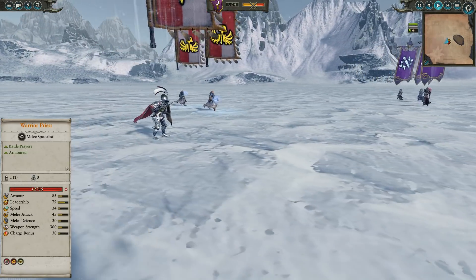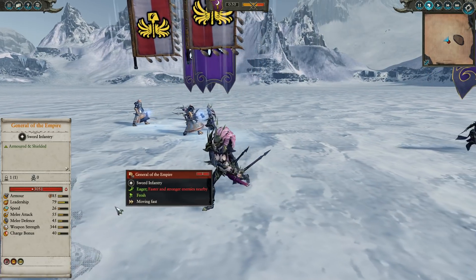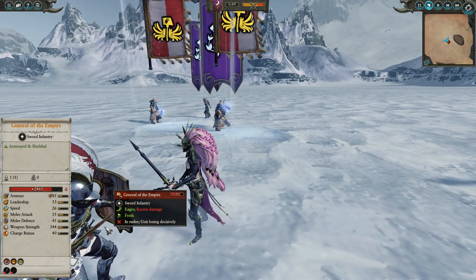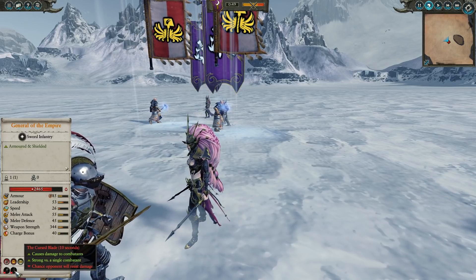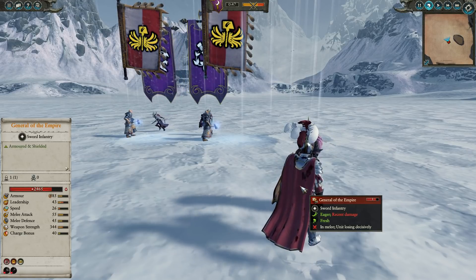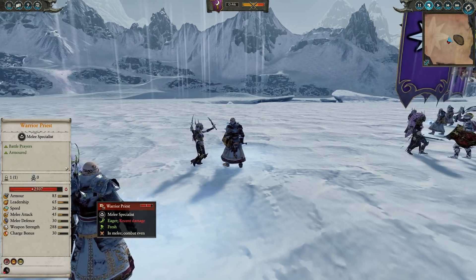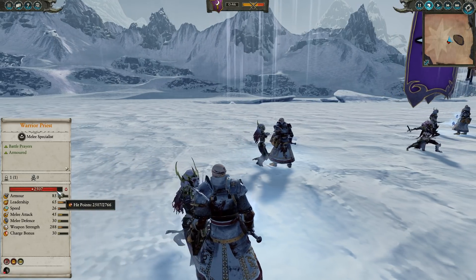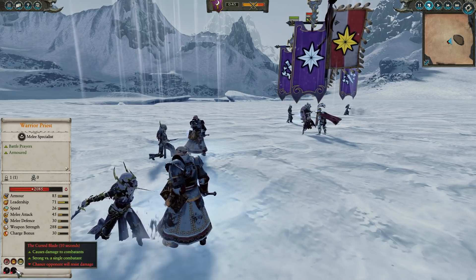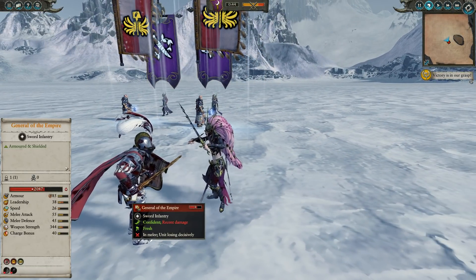We're going to get it in slow-mo once Hellebron gets a bit closer so we can actually watch, but theoretically it should proc on the General of the Empire, assuming Hellebron can beat the crap out of him. Let's watch his health — he takes a hit of damage there. If you watch the emblems in the corner there, you can now see a tick of damage go down when that emblem pops up right here. So it does appear to deal damage when the effect is initially applied. However, throughout the duration of the effect it doesn't deal any additional damage. So if we go over to this Warrior Priest, we can watch something similar happen. He's down to 2507 — here comes the attack animation. It dealt some damage there, and another tick of damage immediately as soon as that cursed blade popped up.